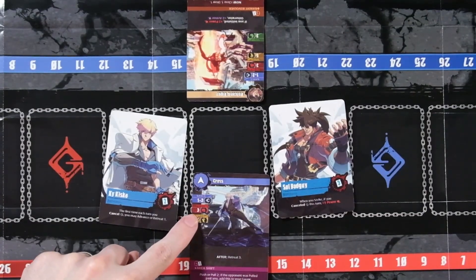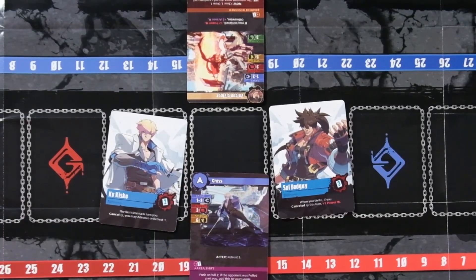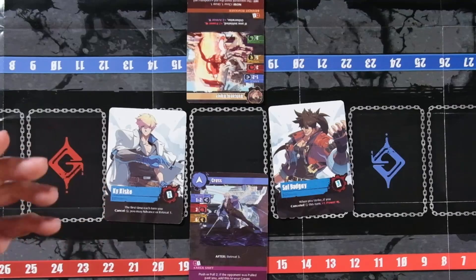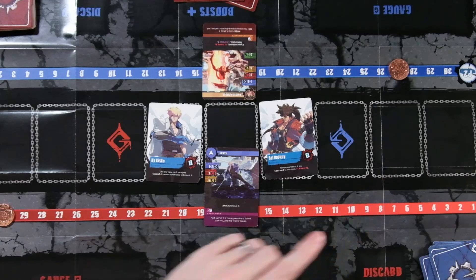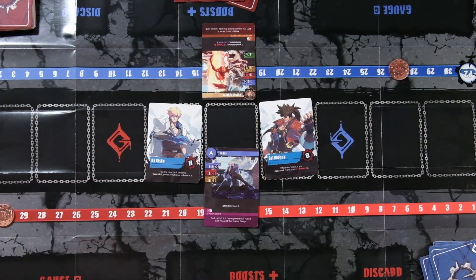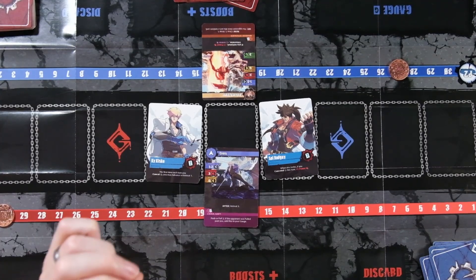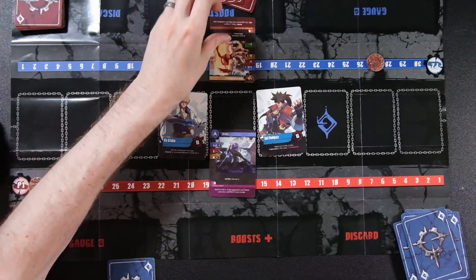Speed kills, essentially, but guard saves more so than armor. Power three, no armor — this has a speed of five, this has a speed of six. Cross is going to go first at range one to two. Cross is in range; it's going to deal three damage to Sol. But because Sol has a guard of three, it does not stun him. Because otherwise, if the guard had not been there, Sol gets stunned and his card is worthless, just tossed out. Because they chose wisely with this card, they're going to get a turn to act.